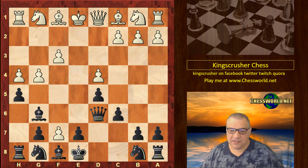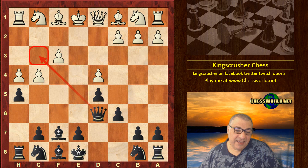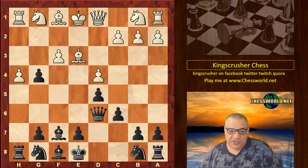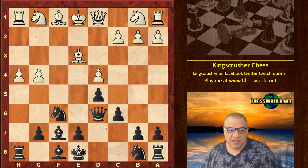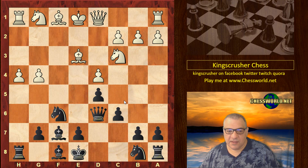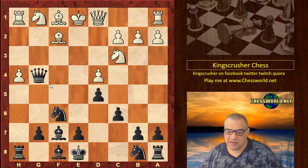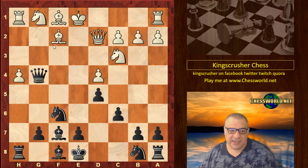Qd6, e-takes, Bishop-takes. Black is threatening potentially Qg3 and is already okay in a theoretical sense. Be3, hxg, fxg, and now Nf6 hitting the pawn, which means Qg3 has extra venom now. Nc3, and interestingly Qg3 check was not played in this position — Wesley doesn't go for that. You might think this is quite tempting, but actually maybe white has some play with Bh3 coming up later.